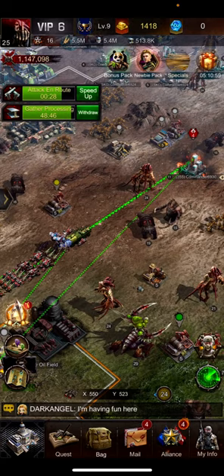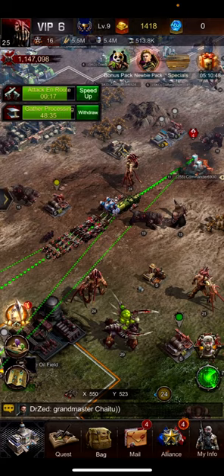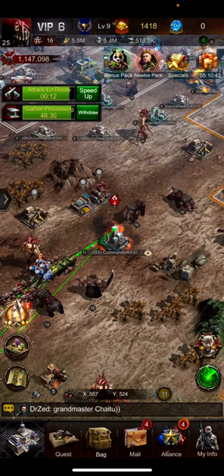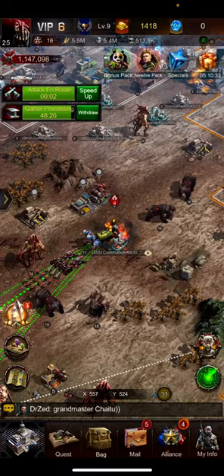They are marching together. This enemy has already been attacked by your dark angel. Do not worry — this is just for training purposes, so we are using an already-attacked castle just to minimize the losses.